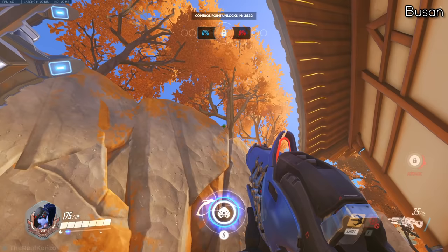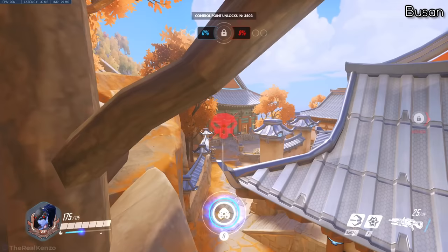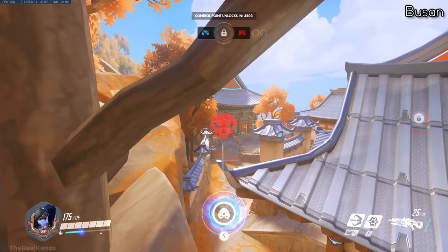Next up is Busan. If you do a short grapple, you can land and balance yourself behind a tree to have a nifty spot to spawn kill enemies. Keep in mind that your movement is limited when you're scoped in, so to be able to balance yourself, you can't be scoped in.